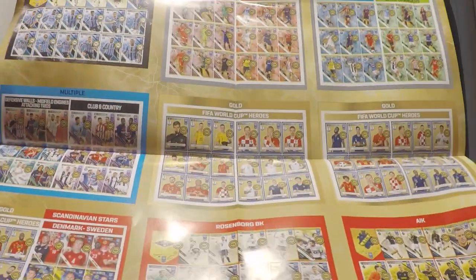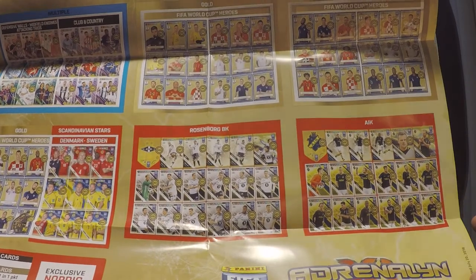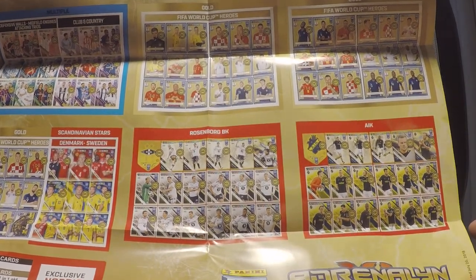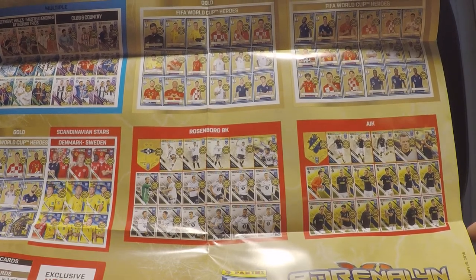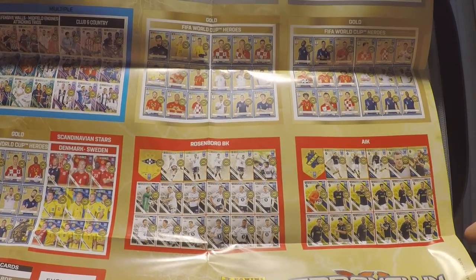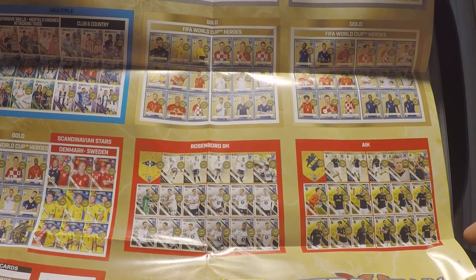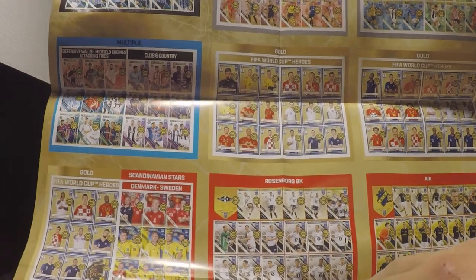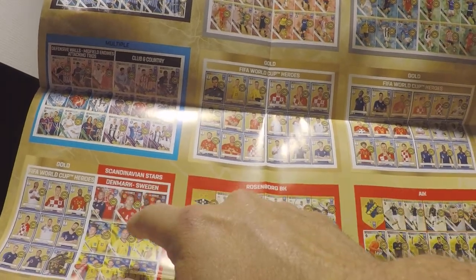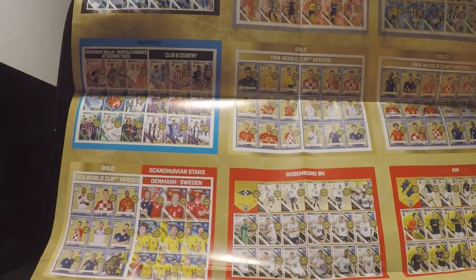Here in the Nordic Edition we have Rosenborg and AIK beside the international one, and then we have the Scandinavian Stars that's exclusive for the Nordic Edition as well.